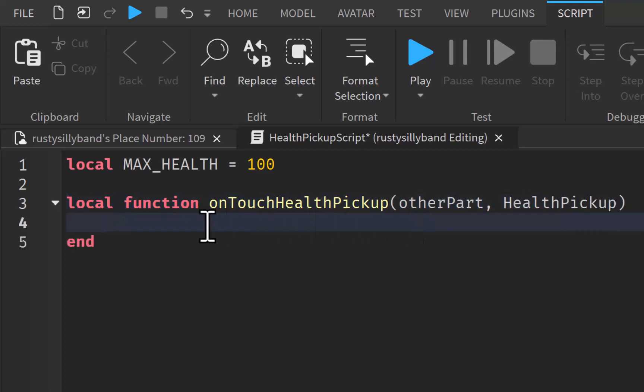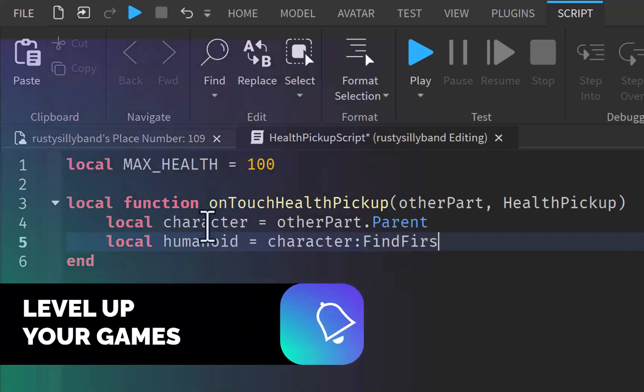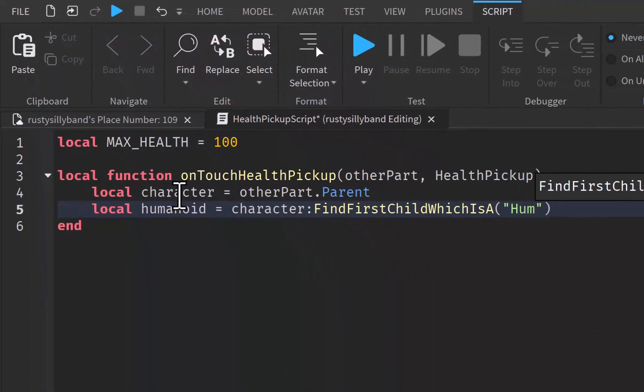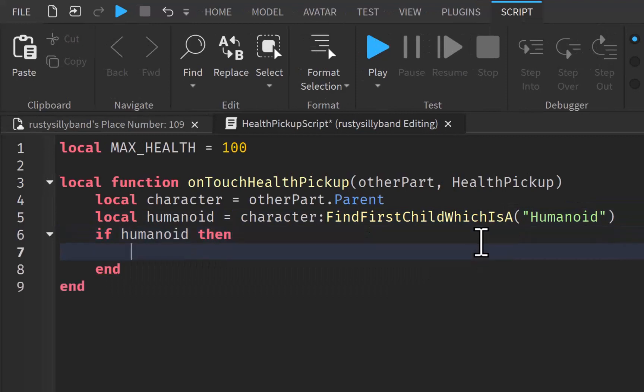The parameters are going to be OtherPart and HealthPickup. Now what we need to do is grab the player's character. So LocalCharacter will be equal to OtherPart.Parent — with a capital P, make sure you do that. And now we need to get the humanoid. LocalHumanoid is Character:FindFirstChild('Humanoid'). Make sure every first letter in each word is capitalized. Now if it is our humanoid, then we say Humanoid.Health equals MAX_HEALTH.